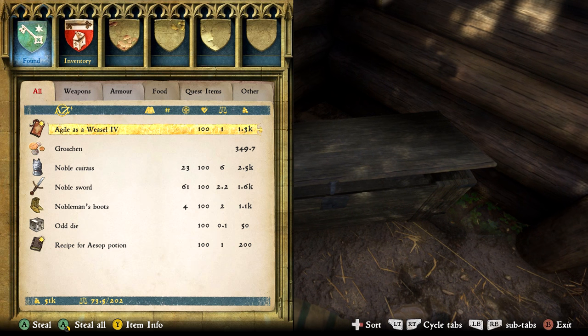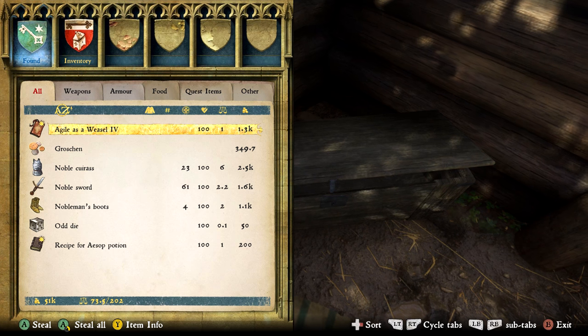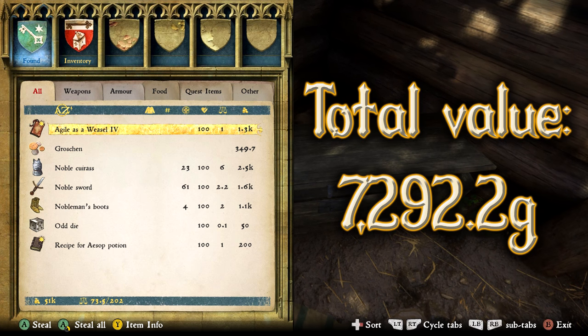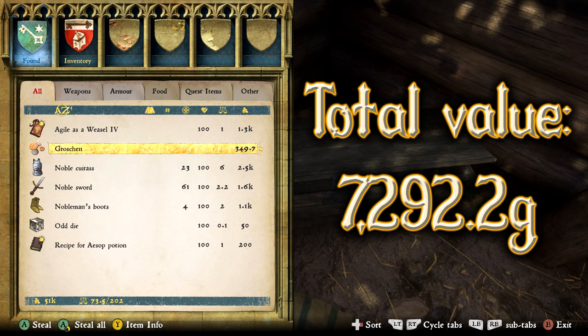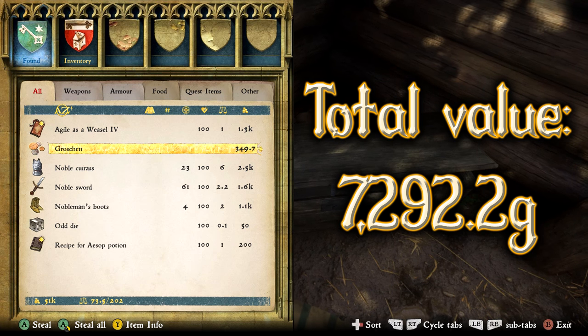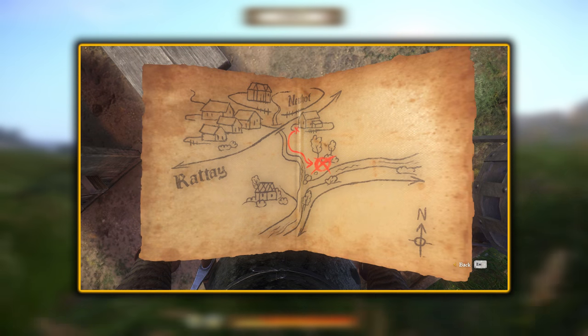In total, the treasure for treasure map 13 has the highest value in the series so far, sitting at 7292.2 gold worth of stuff in this single chest — a very good find. And after 13, we have treasure map 14.